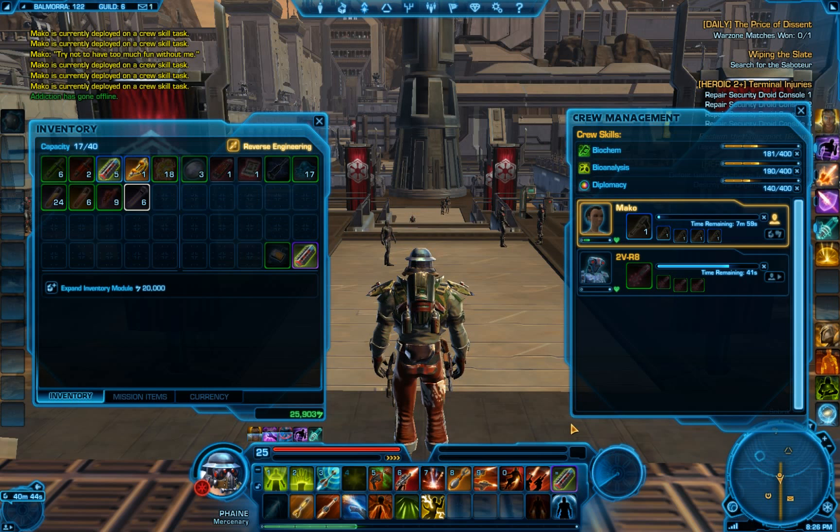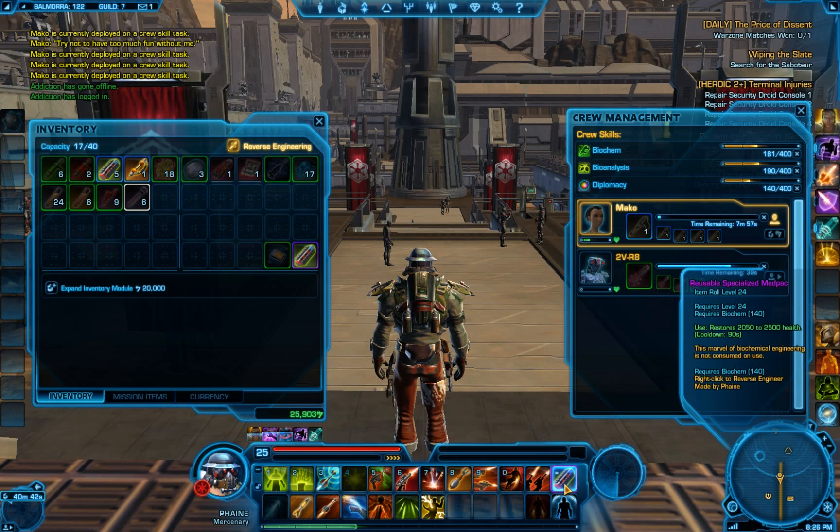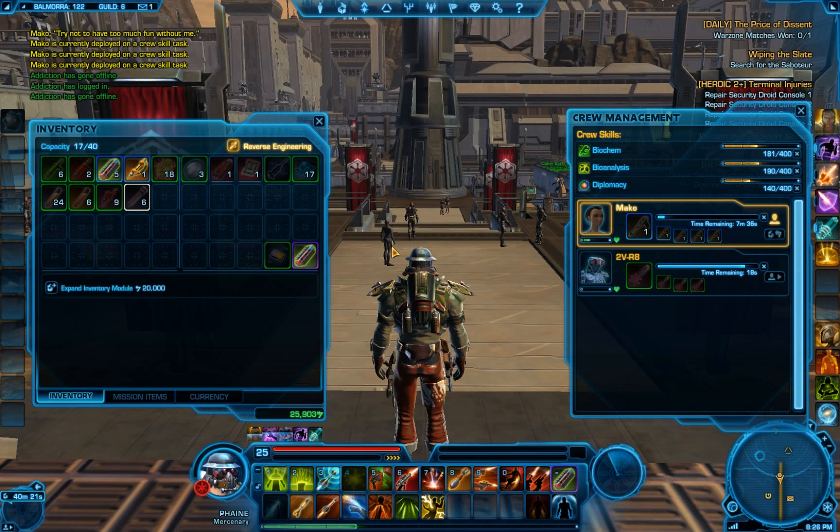One other nice thing about the biochem specialty is that the purple potions are unconsumable, which means they just have a cooldown. So you make the purple, you use it, and after the 90-second cooldown comes down you can keep using it over and over again. That works for all the buff potions, all the healing potions, etc., which is really good for those of you who are interested in doing raiding and such.